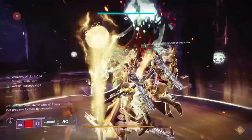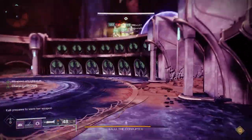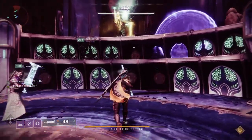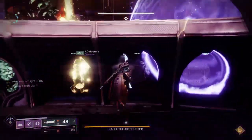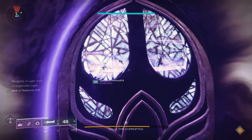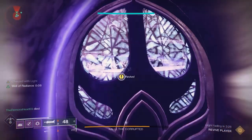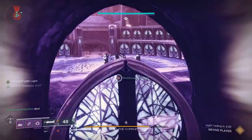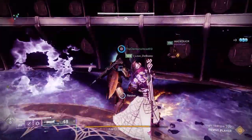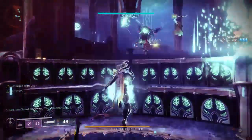Towards the end of the DPS phase, you'll see another message in the lower left-hand corner and Kali looks like she's summoning something — that's the wipe mechanic. To protect yourself, you need to do the next part of the encounter. Whatever area she's above, you'll notice there are three areas with doors. Those doors will open in that area. That's why it was important to kill the knights — if you've killed all six knights, six doors will open. If you haven't, one person is out of luck and will die, and you can't have two people in the same location.